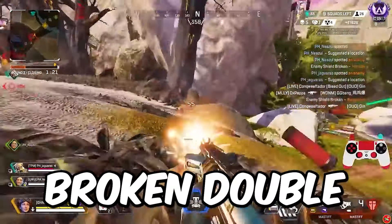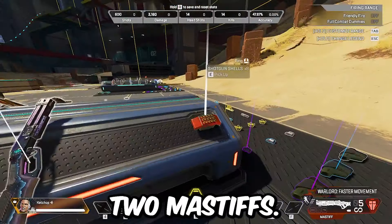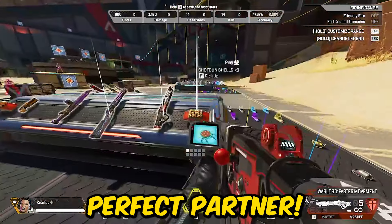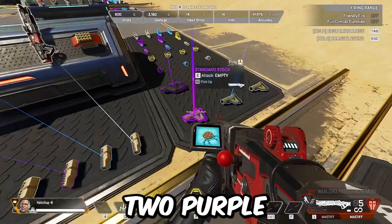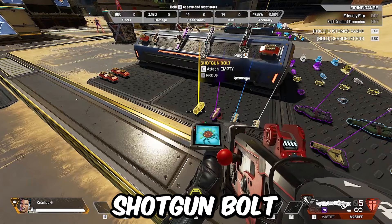Here's how to do the insanely broken double pump Mastiff in Apex Legends. In order to do this, you're going to need two Mastiffs. Once you have two Mastiffs, you want to get two purple standard stocks. Additionally, you can get a legendary shotgun bolt.